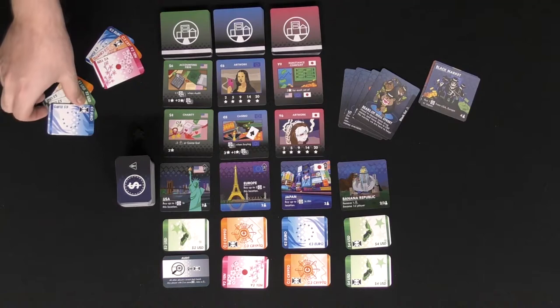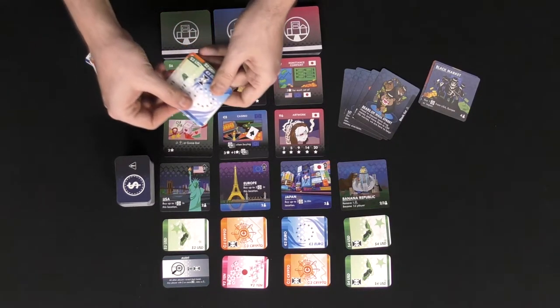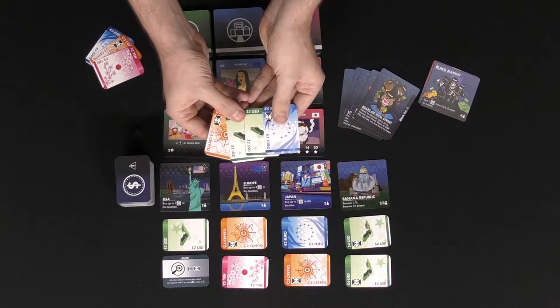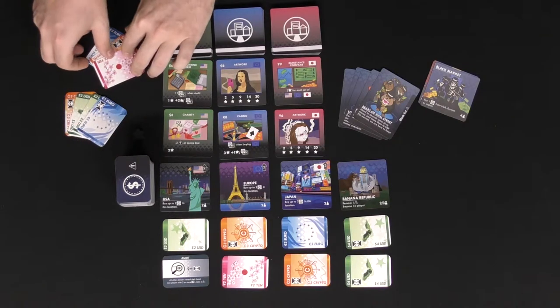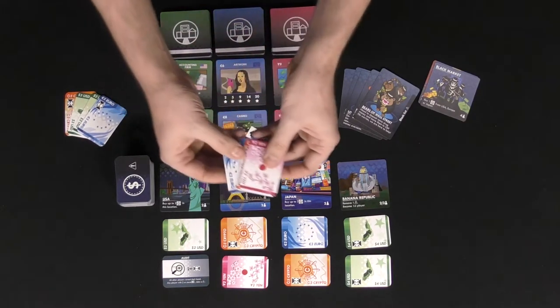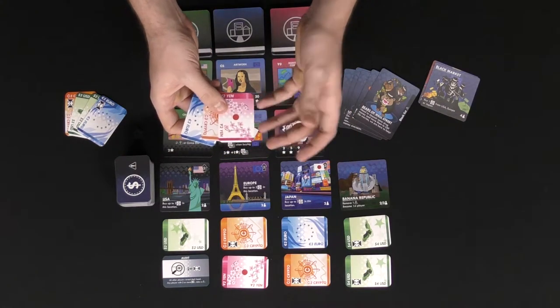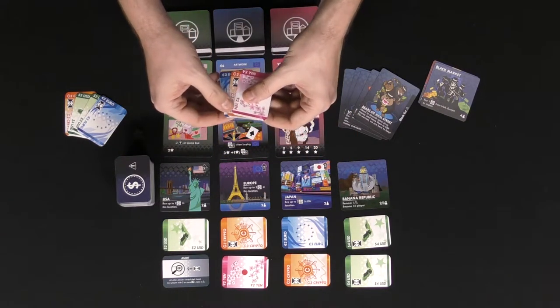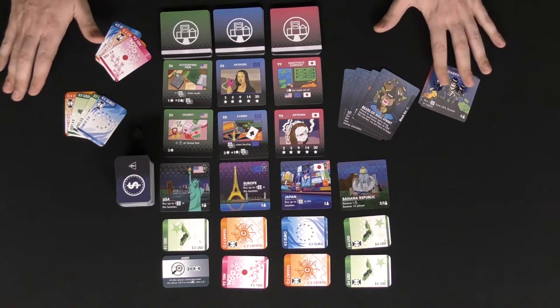You'll shuffle this deck up and deal two out in each of the different locations. Every player gets four money cards to start — take the action cards out or shuffle them back in if somebody gets them, but make sure everybody gets money cards to start. The person in last place gets four, everybody else gets three. There are four types of money: euros, crypto, USA dollars, and yen. Crypto is considered wild.